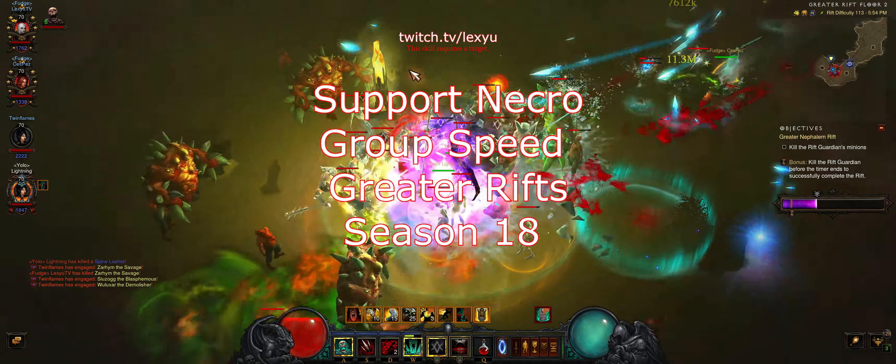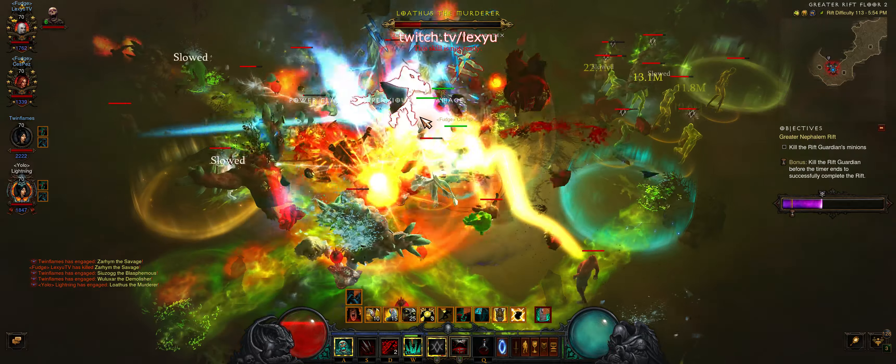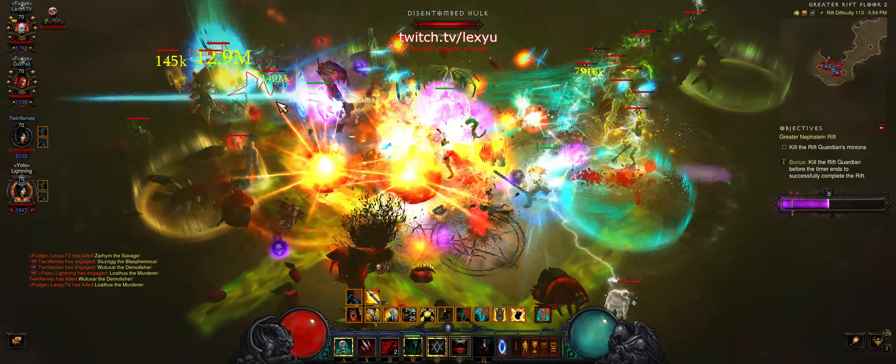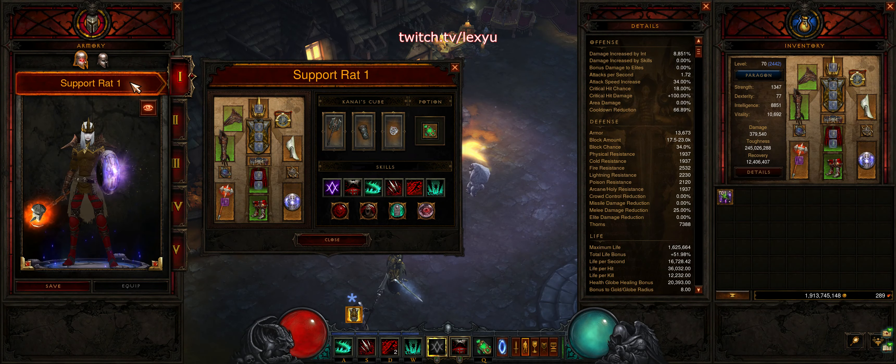Yo, this is Lex and this is a guide on support necromancer. In this video, I will be going over the support builds used in speed farm metas. The most common groups are with Singularity Mage Necromancers or Veerchan Total Wizards. First I'll be going over the support build for Singularity Mage Necromancers, also referred to as rats.